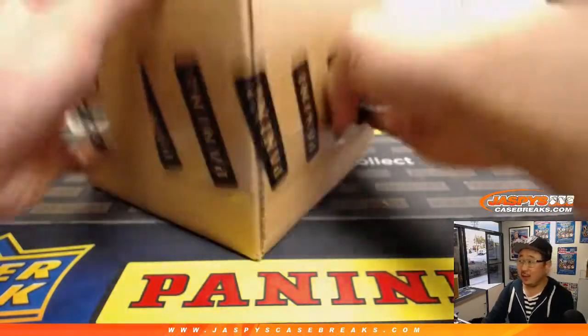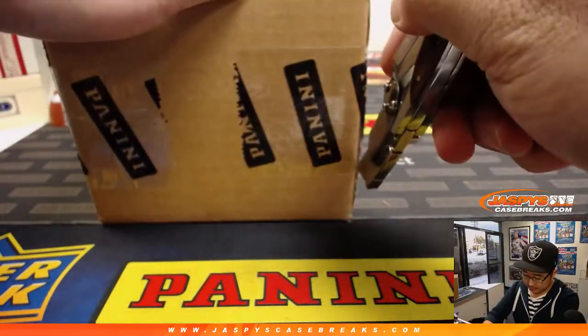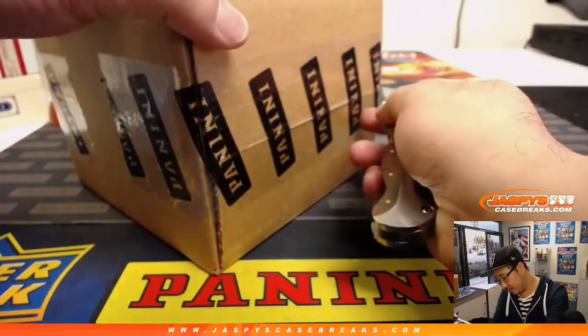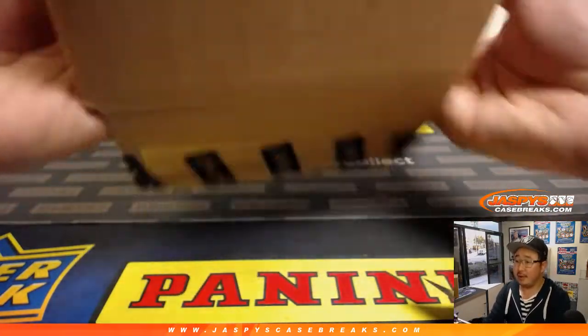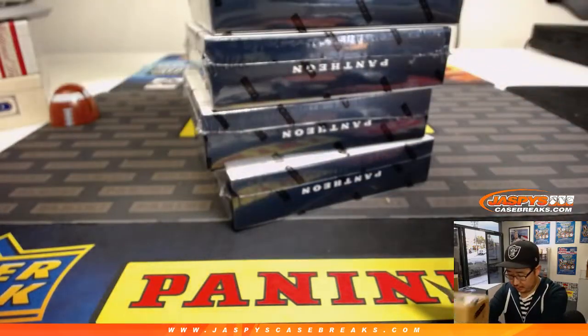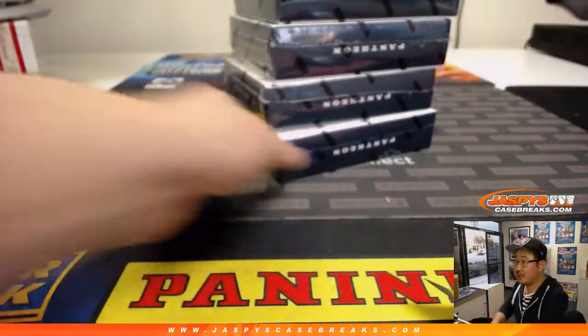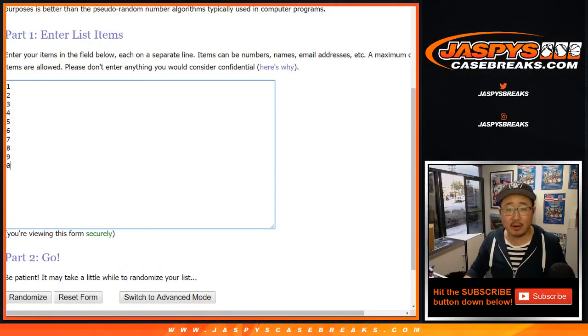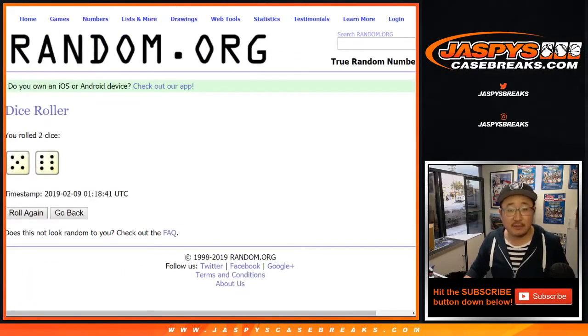That's the second inner case right there. We'll randomize and see which box we're going to do in just a moment. There are the players involved in this break, and there are the numbers — let's randomize each list.